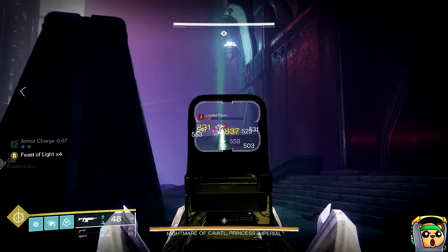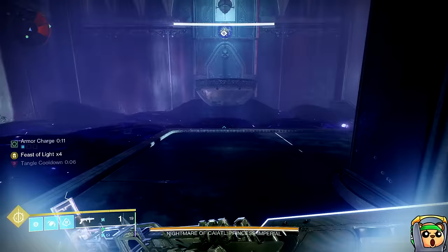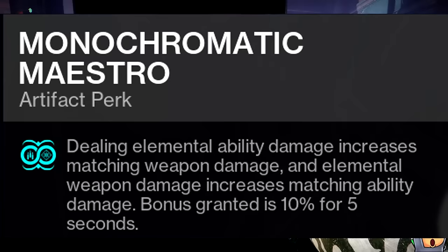Now, the great thing about this strategy is that it doesn't require any fancy setups, no hot swapping, no loadout swapping. You don't have to do your taxes during the damage phase. All that's required is for you to bring a Well Warlock, a Tether Hunter, and then a third character with a damage super — preferably Gathering Storm with Star Eaters, or a Thundercrash with Falling Star — which allows you to take advantage of both Arc Surge and Monochromatic Maestro for both your abilities and your weapon damage.